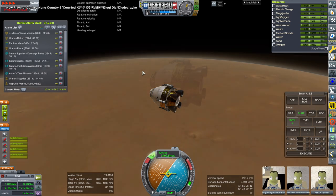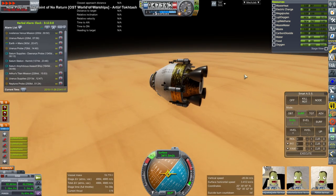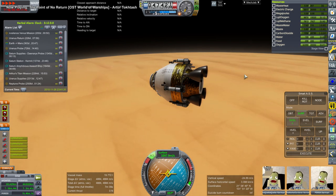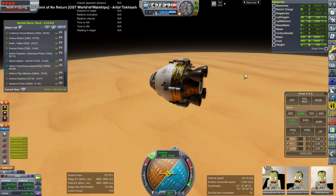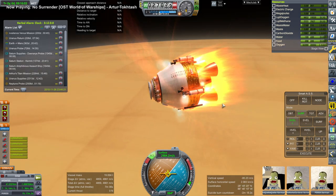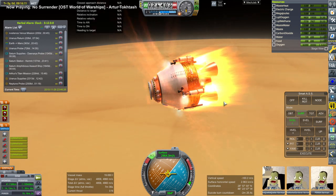So we do an aerobraking pass nose-first, and indeed nothing blows up and we get to a lower altitude. But we're still going very fast compared to what we'd have been if flipped the other way. We've got lots of heat now, but the docking port still seems fine — everything except the procedural tanks, really.